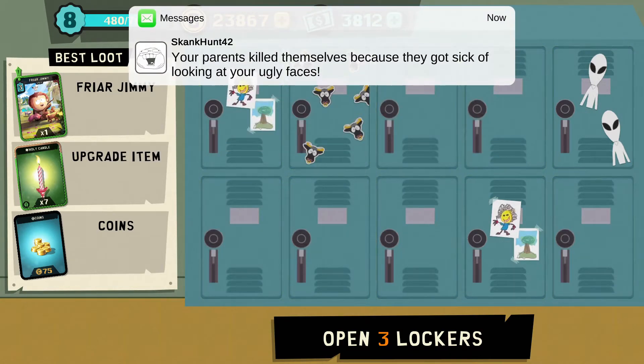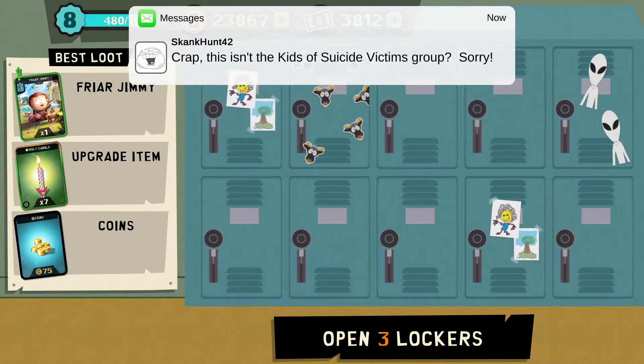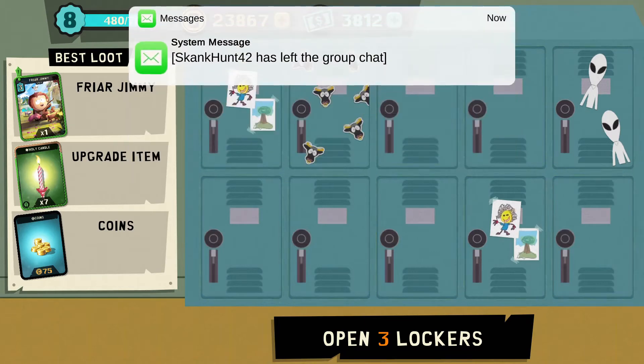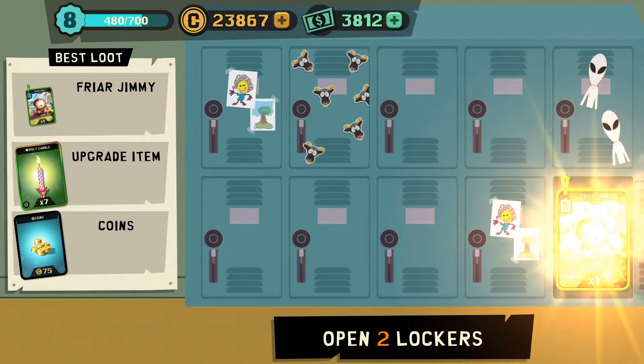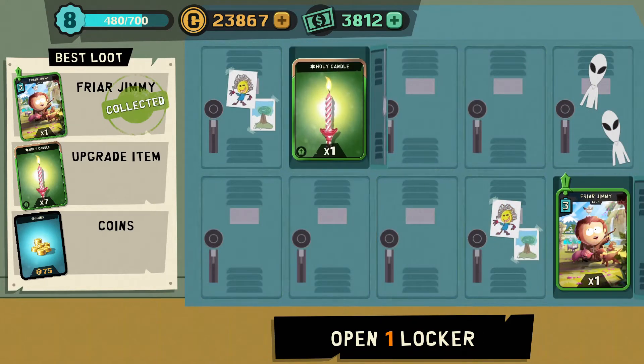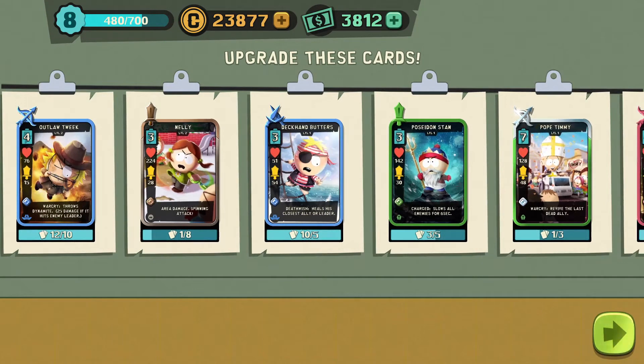ScanCounter42 has joined the group. 'Your parents killed themselves because they got sick of looking at your ugly faces.' What the hell? 'Dad.' 'This isn't the kids of suicide victims group, sorry.' Oh that's right - that episode about ScanCounter42. Oh that's hilarious. I just can't get over that. Oh this show's so wrong - but it knows it's wrong, that's what makes it funny. They're taking the piss out of being wrong.